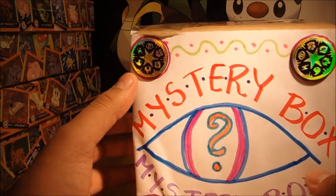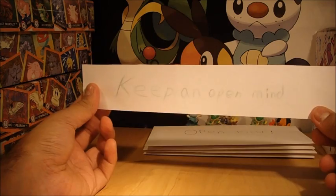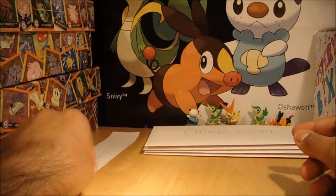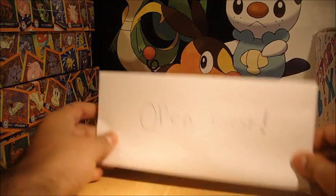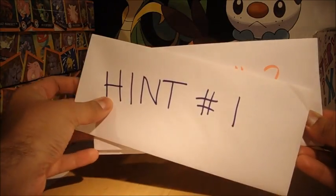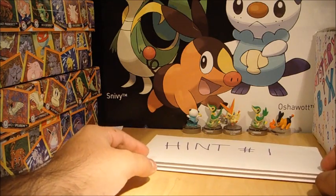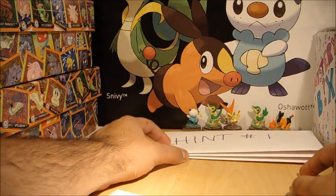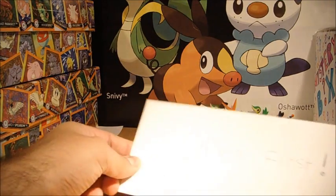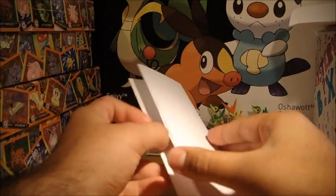I can't open this yet because one of the envelopes says open first. It also says 'keep an open mind' - keep an open eye, keep an open mind - yeah, maybe that's what it's referring to. So these envelopes: one says open first, which I'll open now. Then there's hint number one, hint number two, and hint number three.